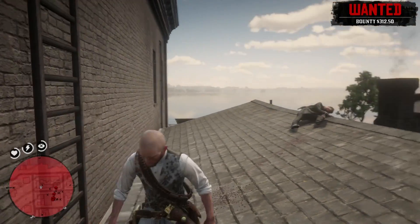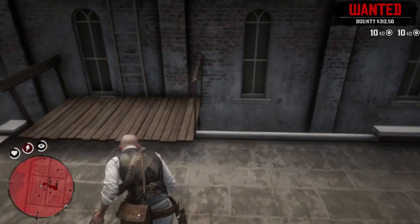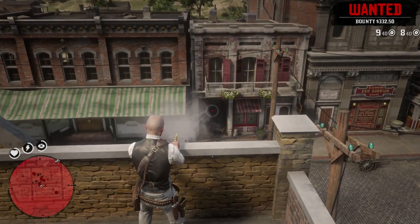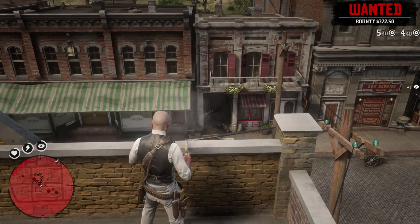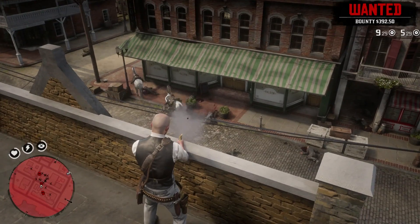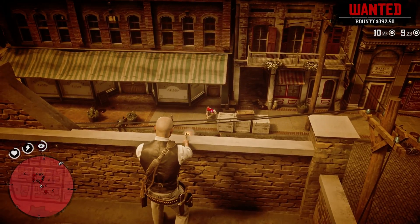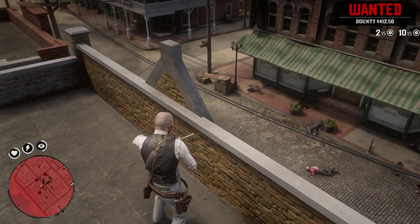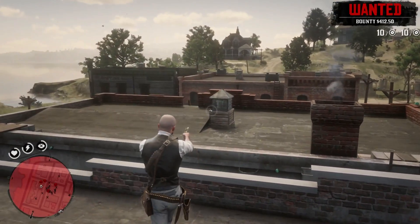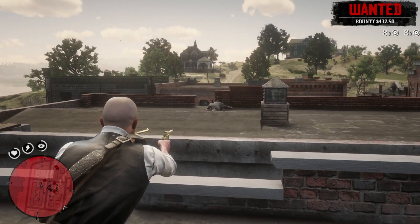How do we get these guns? You can buy them in any store — I got mine from the gun store in Saint Denis. My bounty is 372 right now. I want to try to put all 16 shots — actually 20 — on somebody. Somebody's coming up though, so let's do this.